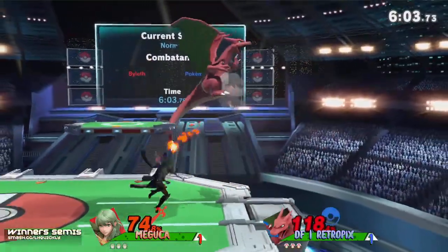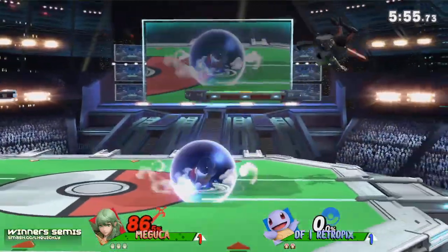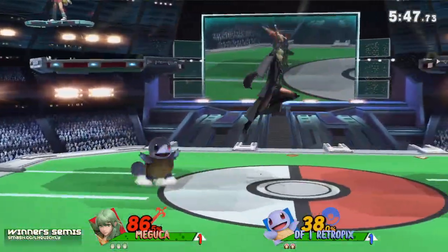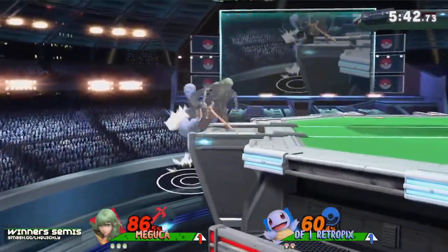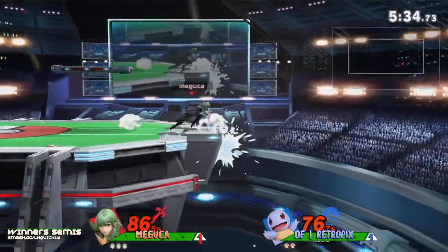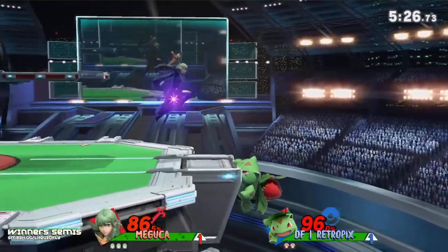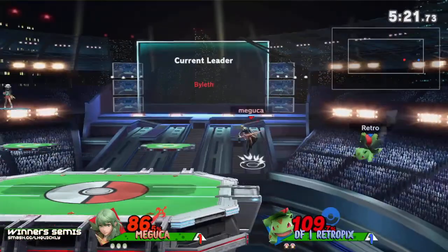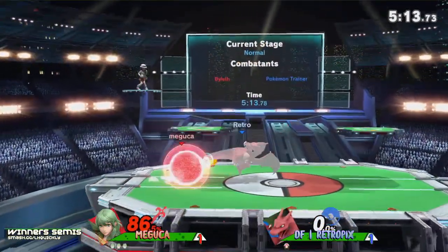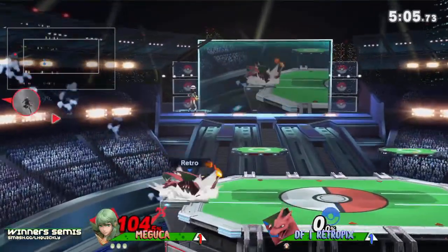If Maguka delayed the down smash just a little bit that could have hit, but Retro gets away. Retro has been teching away twice now — keep that in mind if you're Maguka. The get-up attack doesn't get punished, but jumping on top of Maguka gets called out once more. Maguka getting all this damage — 38 percent down — shielding it out. Empty hop into 60 percent, and still out of the percent ranges where Pokemon Trainer gets kill confirms. Maguka doing a good job calling out neutral getups, getting the grab, then down tilt into up air kill confirmed.